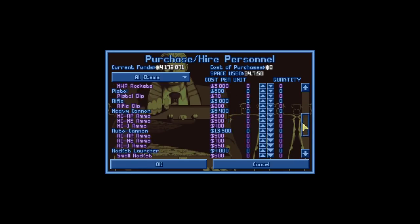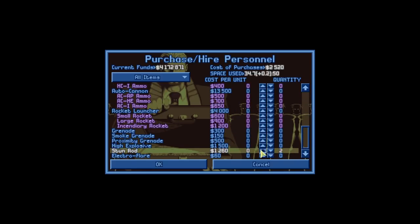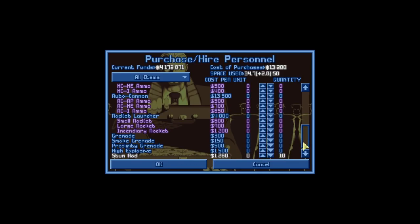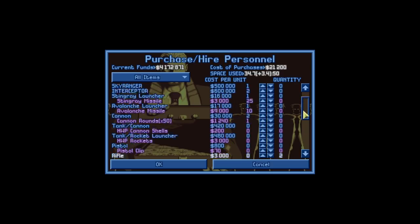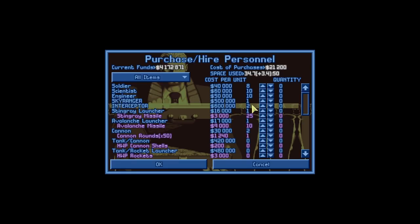Especially considering that we are about to spend a lot of money on things to improve our base — like some more equipment. We're going to get some stun rods so we can incapacitate aliens, an electro flare or ten just in case we go into a mission where it's dark, a few more rifles, and a couple more clips of ammunition. We could get more Sky Rangers and Interceptors, but we would need more hangars. We can, however, get 22 more personnel — two more soldiers, and ten more scientists and engineers.